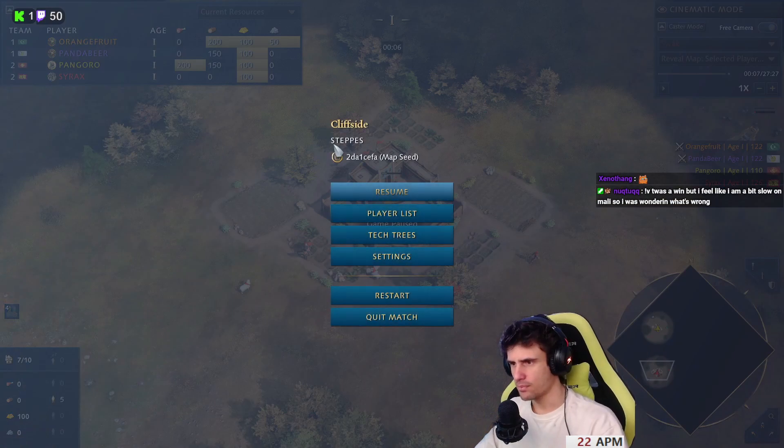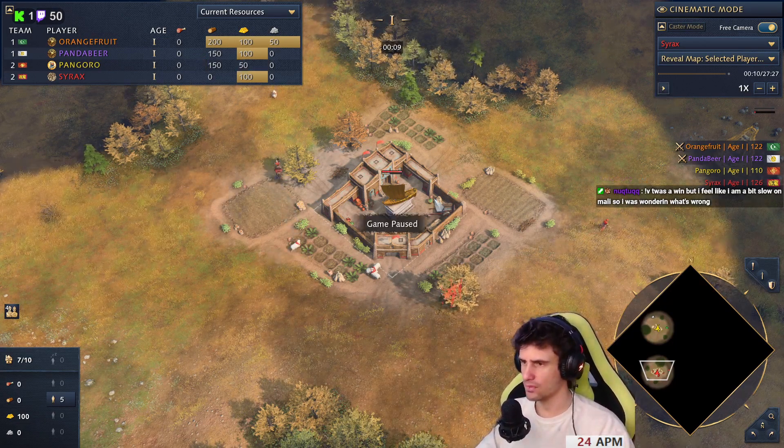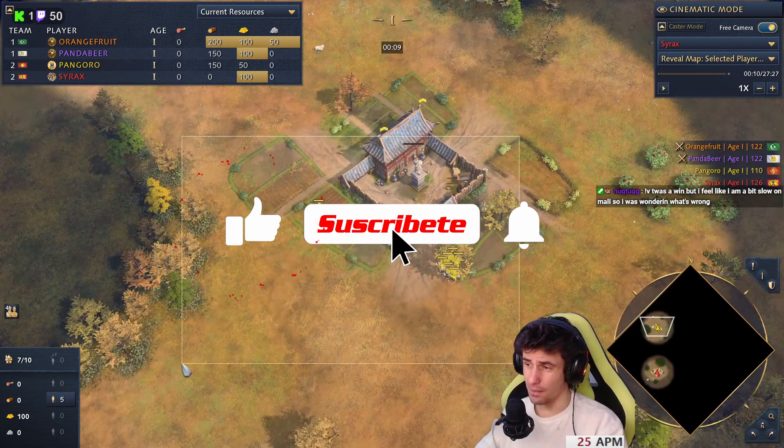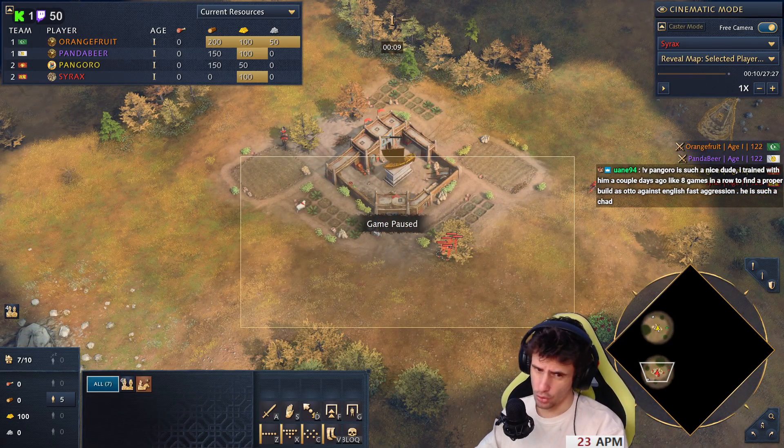The map is Cliffside. There's no water in this map, so we're all going to be playing on land. Let's think about the comp. We're playing China, a booming civ, together with Malians, kind of a booming civ too.